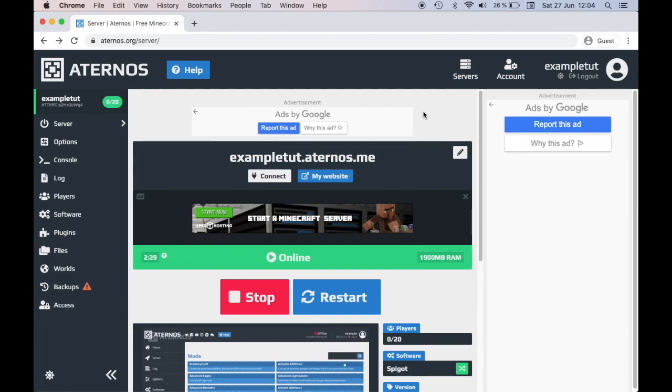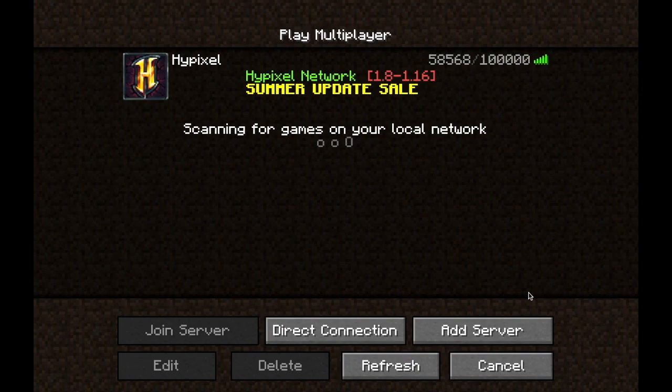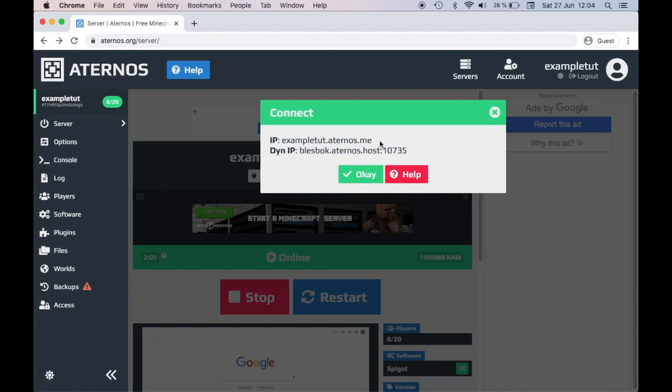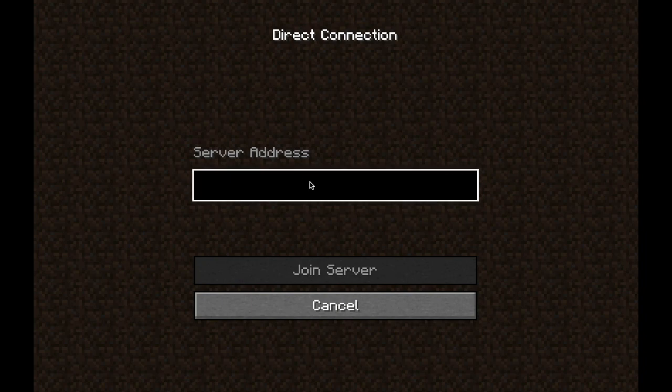Hey, what is up guys, it's Genius here and today I have another Aternos tutorial for you guys. I've received a few questions on how to install mods or plugins on your Aternos server, so that's actually what we're going to be doing today. I'm going to hop over to Minecraft and connect to this server which I have online and I've installed a plugin on, so you guys can see how it works first.